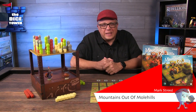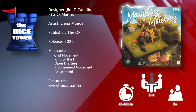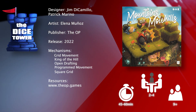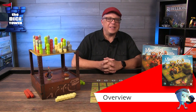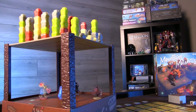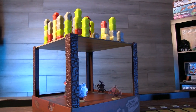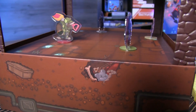Welcome back to another Dice Tower preview. I'm Mark and today we're taking a look at Mountains Out of Molehills, brought to you by The Op. It's for two to four players, ages nine and up, and games generally run about 45 to 60 minutes. Moles have traveled from all over to compete in the annual Mountain Maker Tournament. Competitors show their skill based on how high they compile their molehills and by how many mountains they control — the mole that builds and controls the most mountains will be declared the top tunneler and win the game.